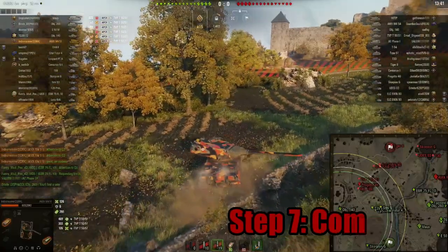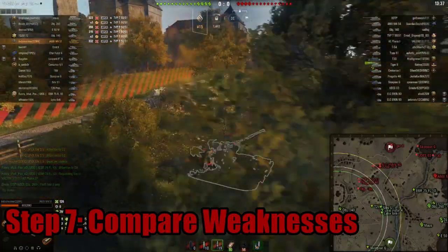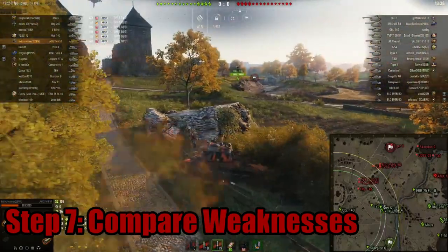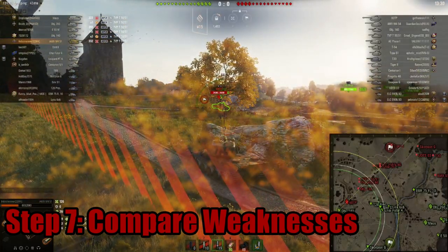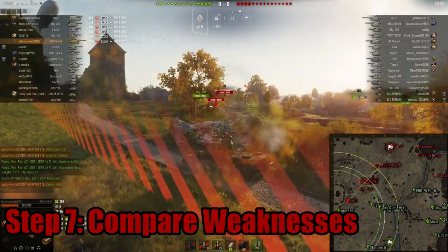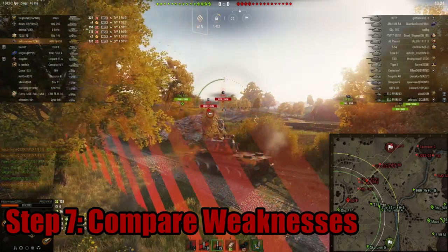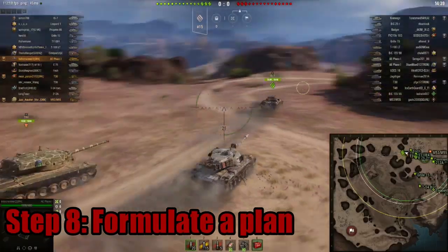Step seven: compare the weaknesses between the friendly team and the enemy team. Which team is set up best for a particular side? If you're on a city map and you have an IS-7 platoon against a team of AMX 50Bs, you have the armor and frontal assault advantage. Take advantage of the power you have while avoiding or countering the power the enemy team has.